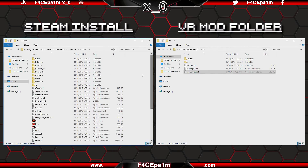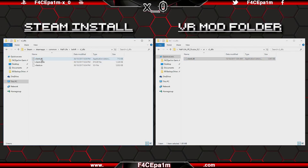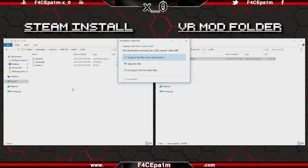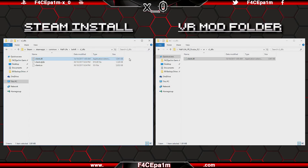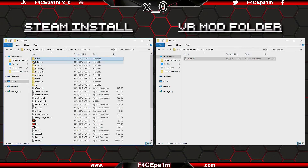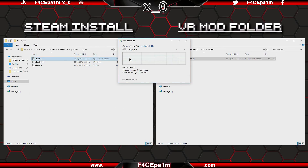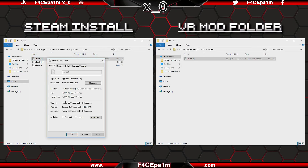If you have the Blue Shift and Opposing Force DLC packs installed, you'll also need to go back over to the mod folder, and in the VR folder, go into the CLDLLs folder and copy the Client.dll file. Paste that file into the BShift CLDLLs folder that's in the Half Life Steam install directory, making sure to replace the files when prompted, and make this file read only as well. Then go into the Gearbox CLDLLs folder and paste that same file again, also replacing when prompted, and make that one read only also.